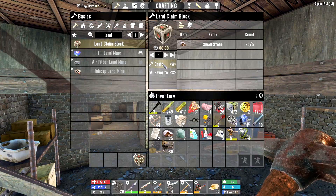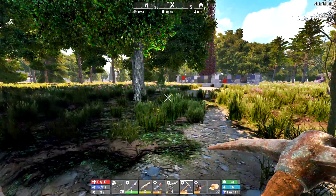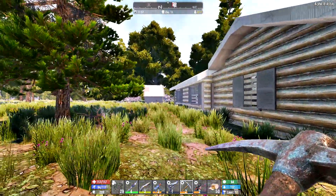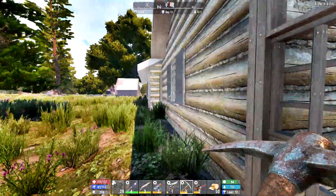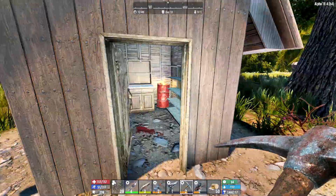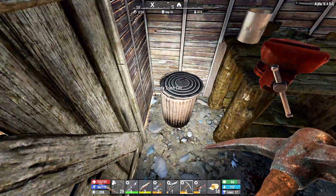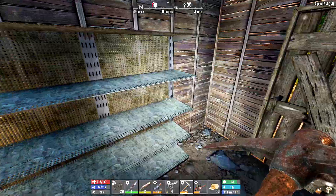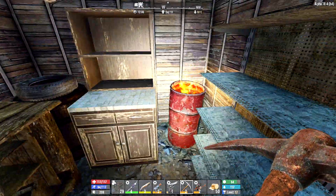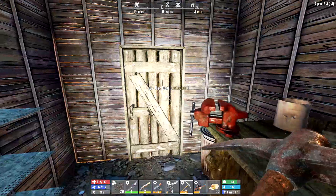Let's put down a land claim block — I know we just did one, but we need one here too if we want this zombie-free while building the base on the other side. We can totally take over this place. There's a working workbench right here which is lovely, it has a door, and we have a three-wide space for a chemistry station, a forge there, and the cement mixer there. We can put storage up here on top.